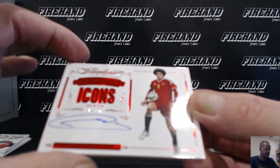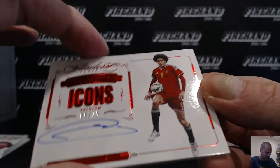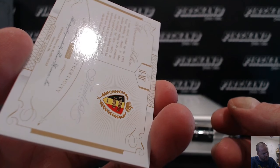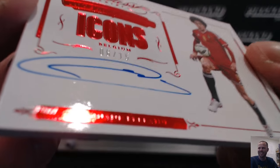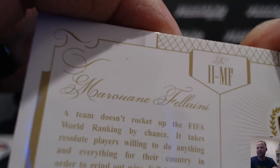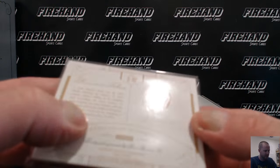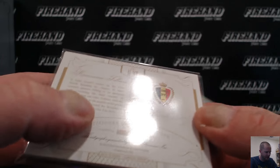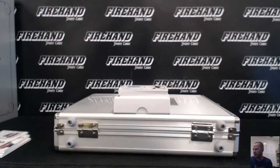First autograph icons — out of Belgium. It's hard to see the guy's name on that foil, and on the back it's written in cursive that's hard to read. Marouane... Fellaini — with an F — F-E-L-L-A-I-N-I. Sorry about that.